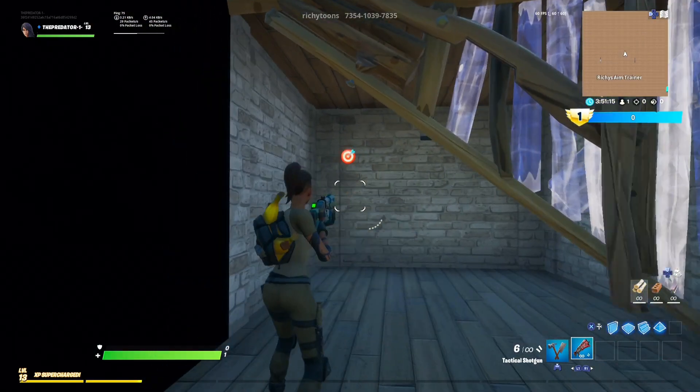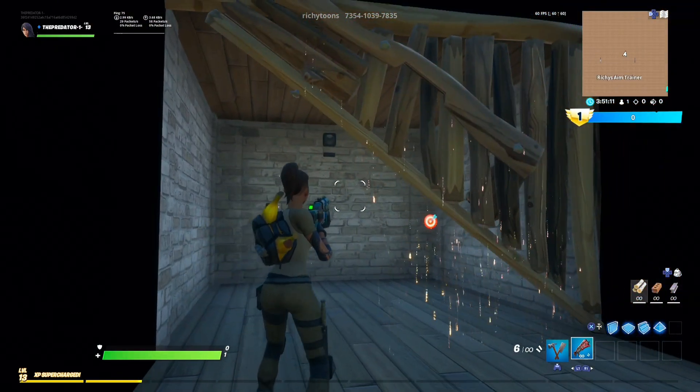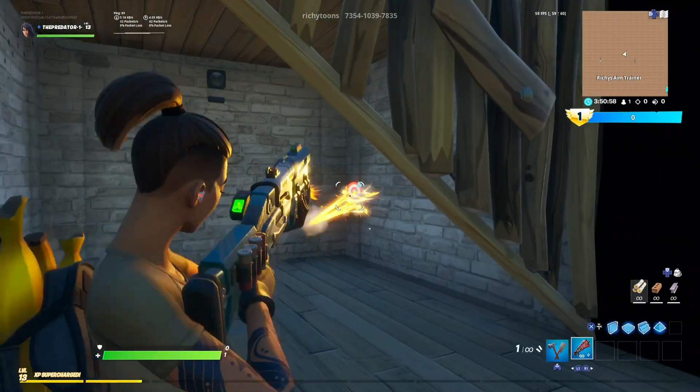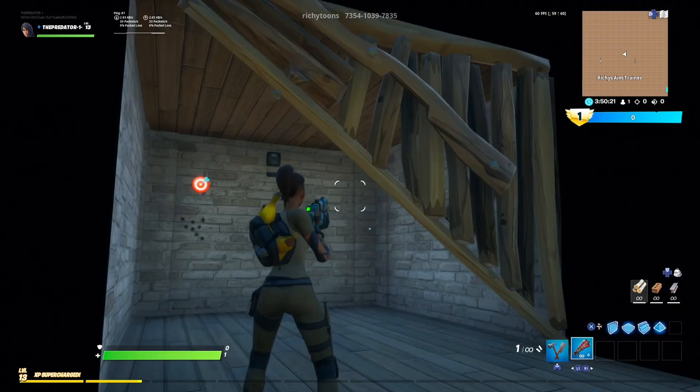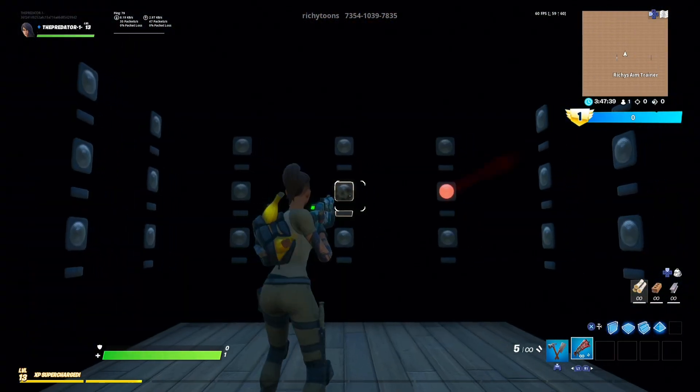This is the first aiming course where the target appears in different places in one box. All you need to do is shoot it as fast as you can. It will not just improve your aiming with a shotgun but it will also increase your reaction speed.